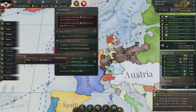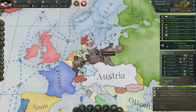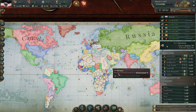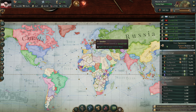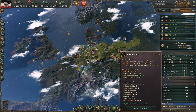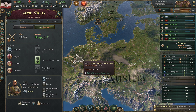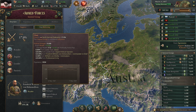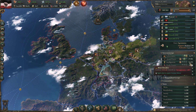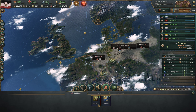How long until we get the technology? Still about three years, so that is a while. We have an opium shortage, but we're not actually using opium for our people and I kind of want to keep it that way. Our armed forces' military technology cost is still active. If we were to get that over 20%, the cost for that technology would go down.